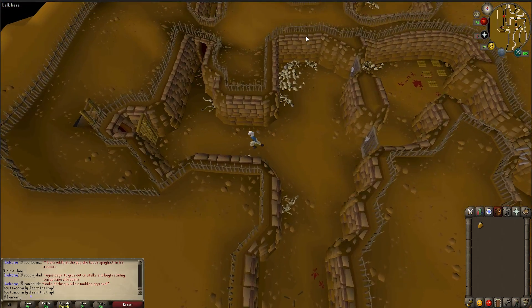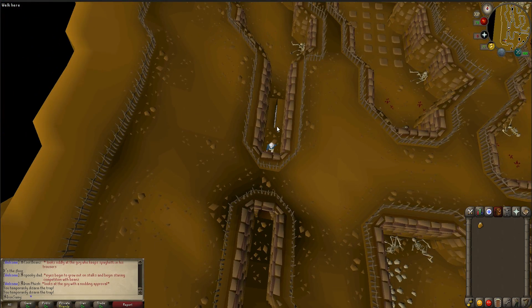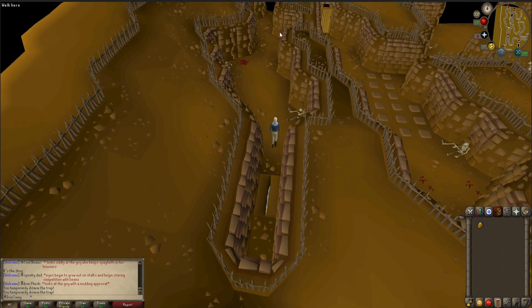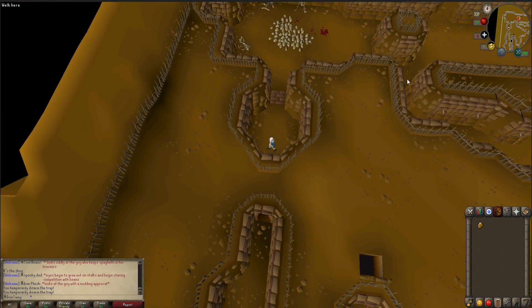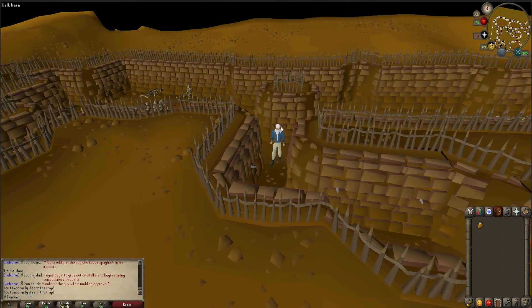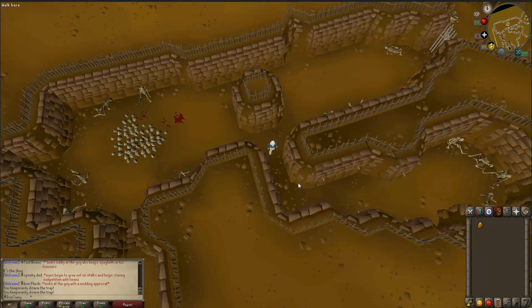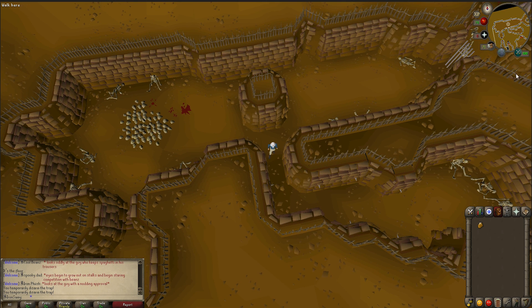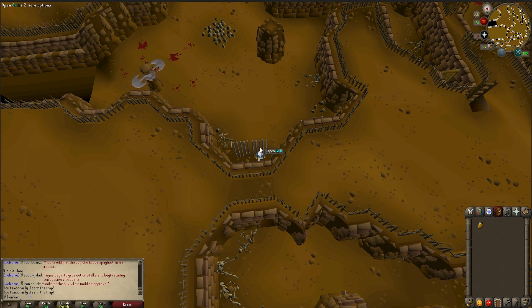Go in the passageway over here and here we have another agility obstacle. Just go past that and you will find another passageway way up here. Go over here and in here you will see these poison traps. You can just run or walk straight through this — it doesn't matter. The only important thing is that you cannot stay on the trap before you have disarmed it. So just walk or run through that depending on how much energy you have.